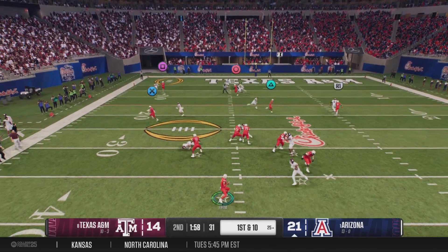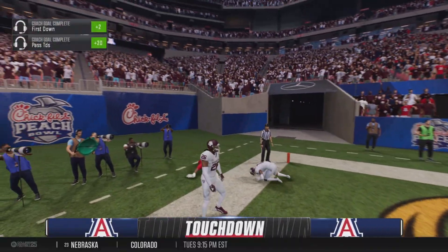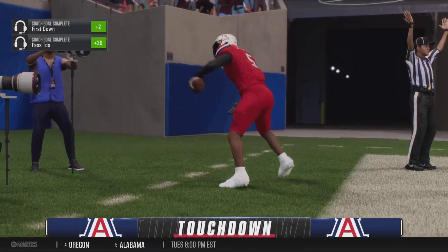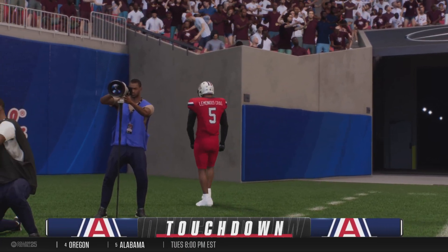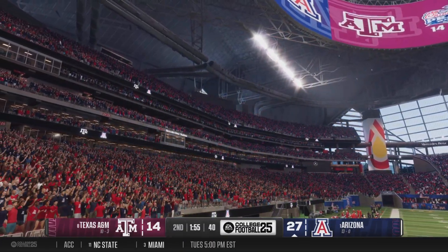On first and ten, look at the throw — he's going to fling it deep, going for it all here. Makes the grab in the end zone. Touchdown, Arizona. The offense clicking now, Kirk — building the lead. And this one could get out of hand. Well, it's just complete domination.